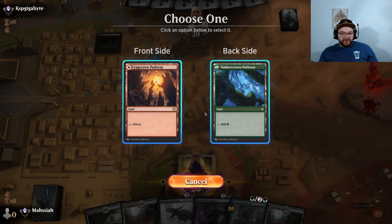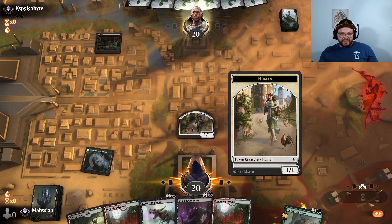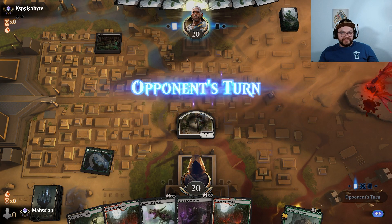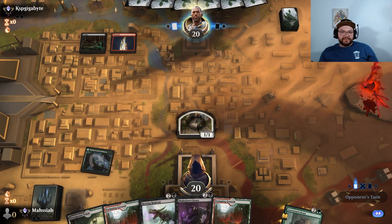Let's just go turn 1, play a little Lovestruck Beast token — my Heart's Desire, little Bell of the Ball — and pass the turn to them. Looks like they might be Fatal Pushing. Nope, no Fatal Push. All right, so Rakdos.